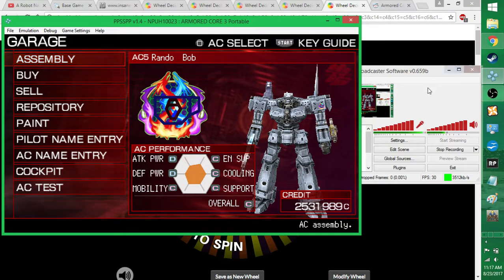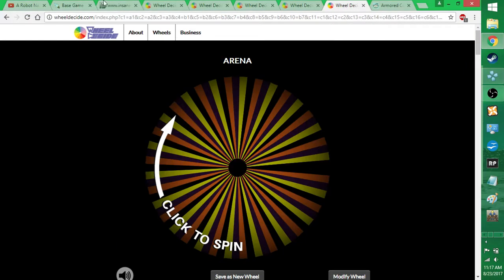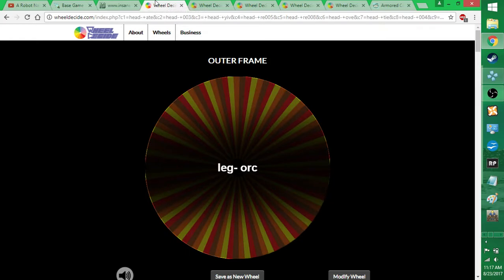Welcome to a slightly different randomizer. Here's the deal. I have five wheels set up here. The idea is to take the entirety of AC-3, shove it in a blender, and try to beat it that way. This is the first of the wheels, going to be the outer frame — so all of the base frame plus the boosters and FCS.